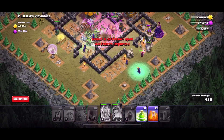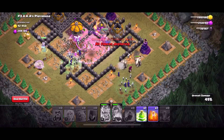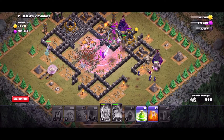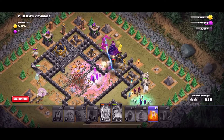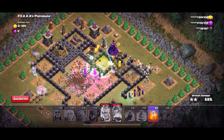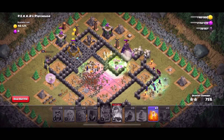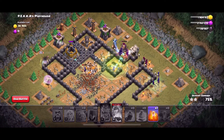I believe this army comp is called the Witch Slap. I think Clash of Clans has a tutorial on how to use it — it's pretty straightforward. I don't know why there's no sound, I'll have to figure that out.